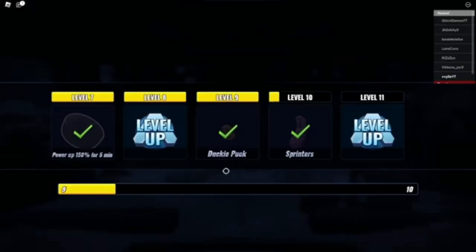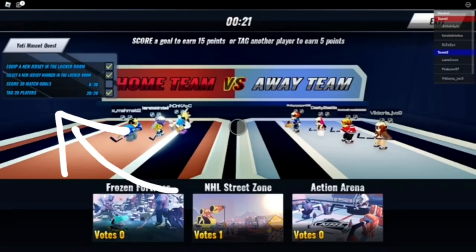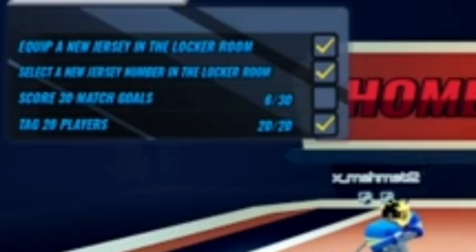After three games, I got level 10 to get the first item and also completed the second to last challenge for the second item by tagging 20 people. You have to complete all of these challenges for the second item. If you did the first step of equipping the jersey and number, you only have to score 30 goals and tag 20 players.